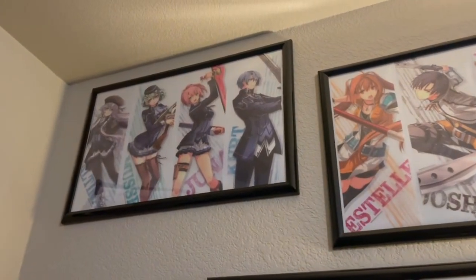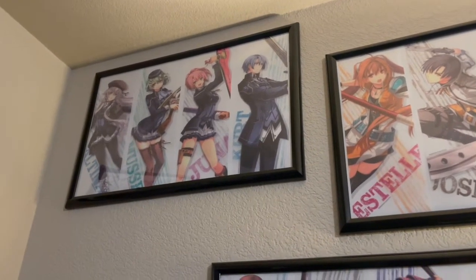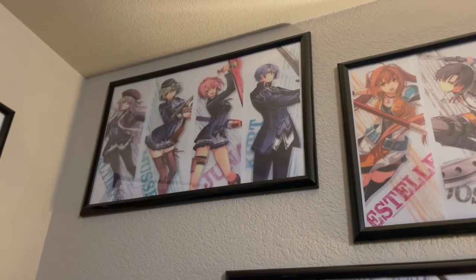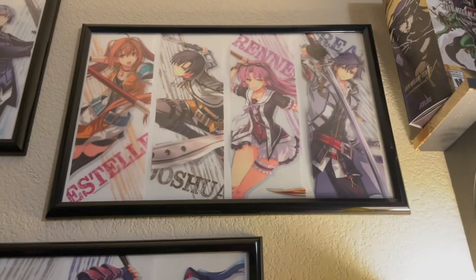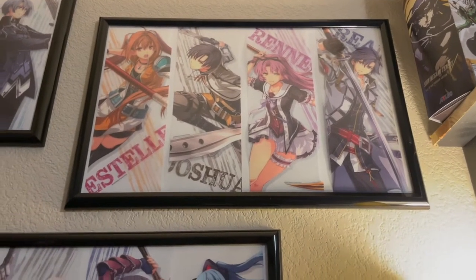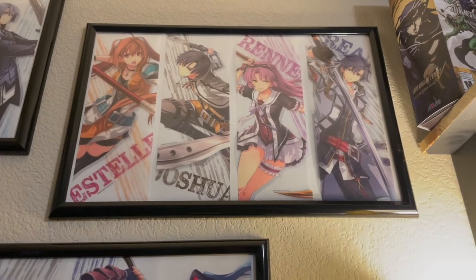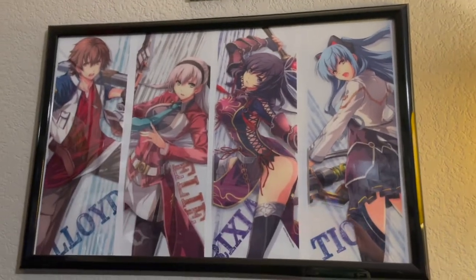First up, from the Hajimari Japanese collection, we got these little clear character cards, and I went ahead and framed up maybe half of them — there are a lot of them. We got the new Class 7 there, we got some of the Trails of Sky characters with Renne, because I had nowhere else to put them, and then I put some Crossbell ones here with Lloyd,